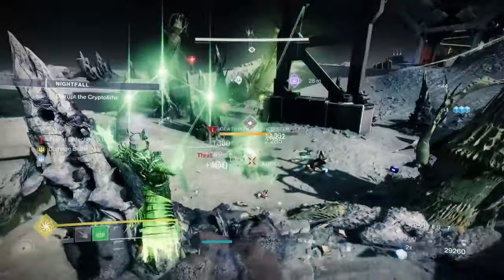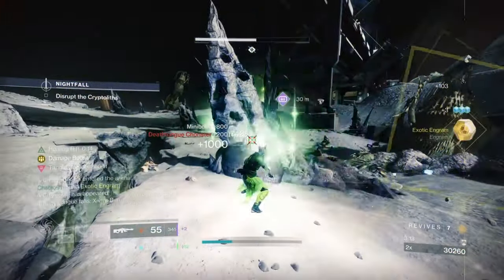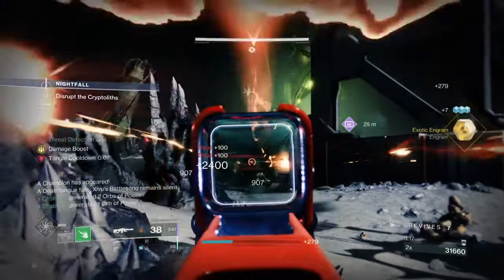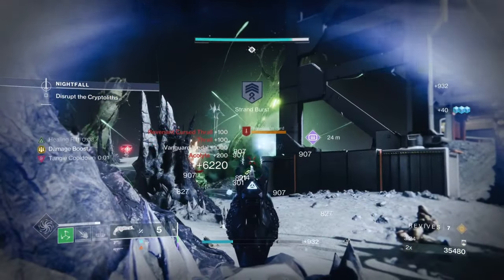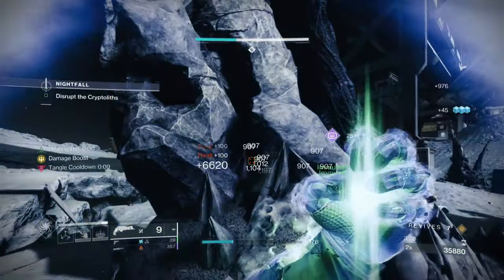Once the wizard is killed, the Deaf Tongue major target spawns - he's a VIP target. What we do is shackle him, put in some damage with the machine gun or sidearm, then as the shackle ends, super him to finish. This is important because you lose ability energy when he moves to the VIP area.